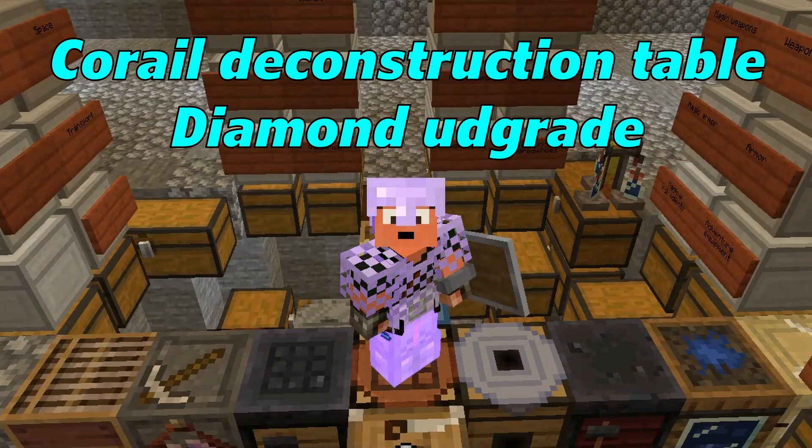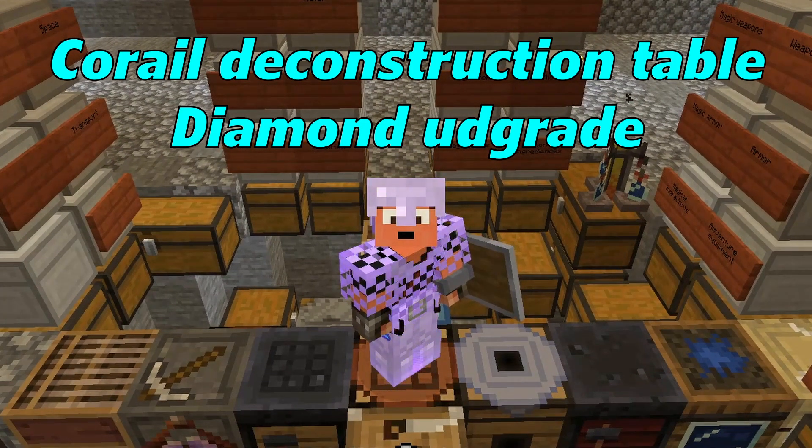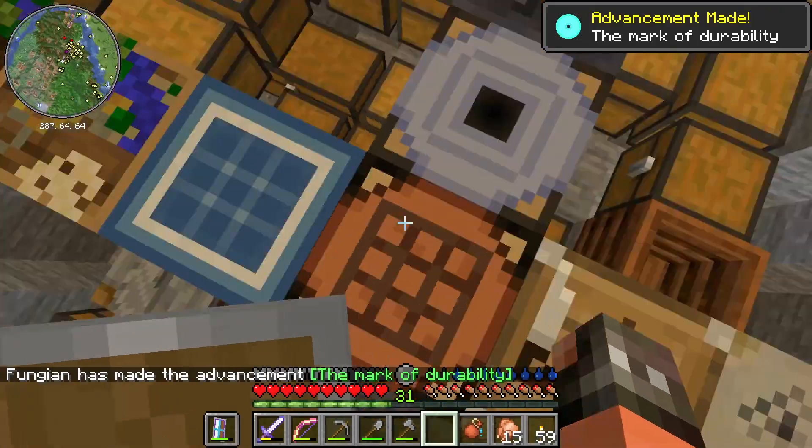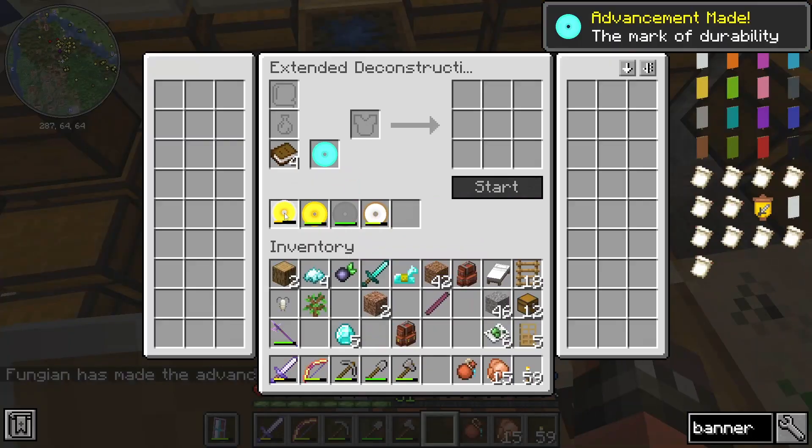We are now going to upgrade our Corail deconstruction table to diamond. We are going to make a diamond cutter for it — diamond on diamond — like so, and we are going to put it in the machine like so.